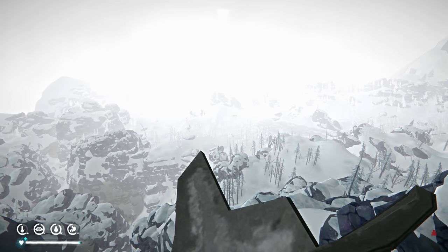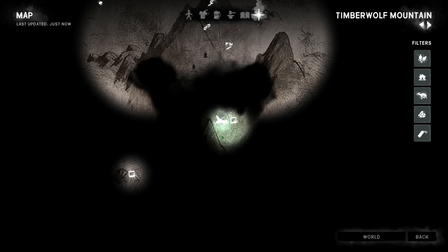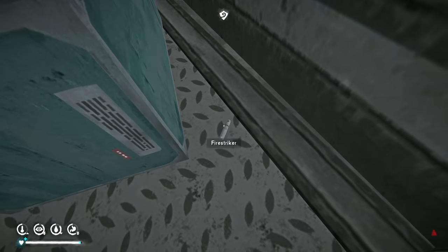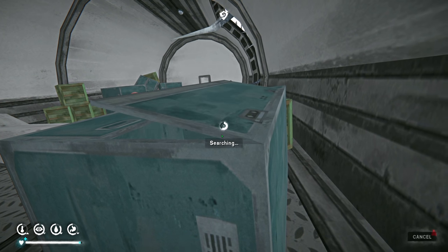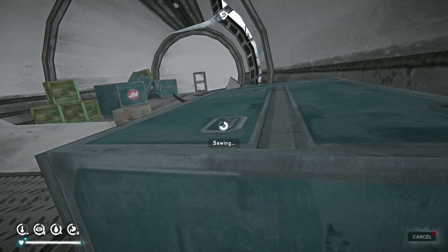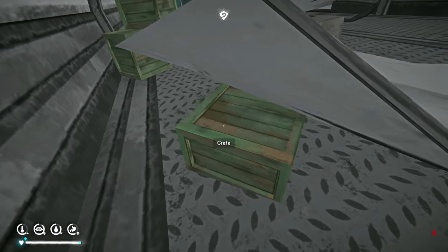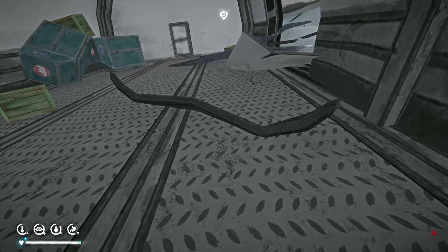Oh yeah, we got drinks and we got a flare gun over here — let's go grab that. Lots of flares! I remember there being this many. Were they always full of flares or was it always partially full? Hey, there's a spray can I needed. I don't think I want to use that — let's see if this is considered low visibility or not. There's the mountaineer's hut over there — I can see that, so I should be able to do this. Oh yes. Oh, a fire striker — nice, just randomly laying there.